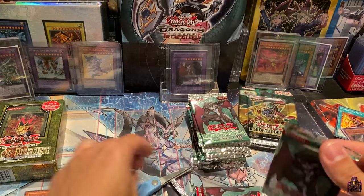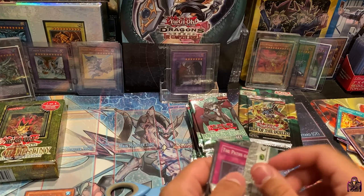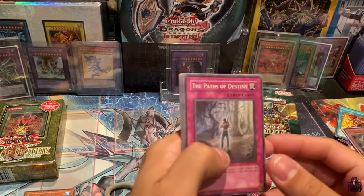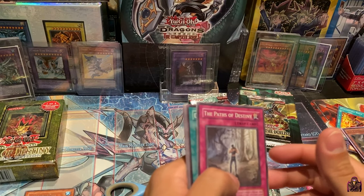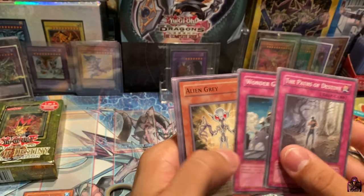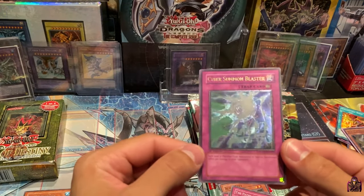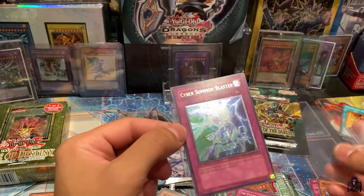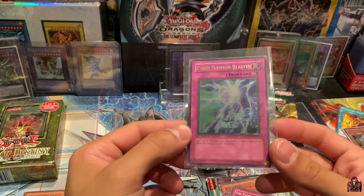Our last pack — Power of the Duelist, first edition. This takes me back. If you guys haven't noticed, we have a first edition Ultimate Rare in the back that I bought from a famous YouTuber, Ruxin34 — shoutouts to you, check out his channel, he has some good content and has opened some GX sets as well. The Pass of Destiny, D Spirit, Wonder Garage, Alien Gray — and oh! Another Ultimate Rare: Cyber Summon Blaster! Wow, I've never seen this card as an Ultimate — that's crazy! I guess this is more like a retail box because these are the less valuable cards, but an Ultimate is an Ultimate — I'll take it any day.